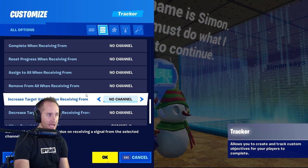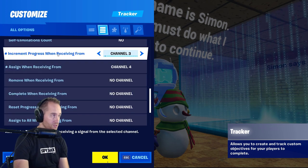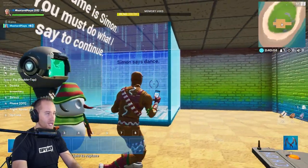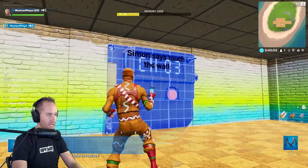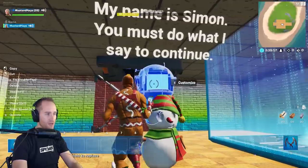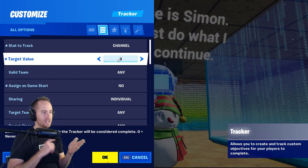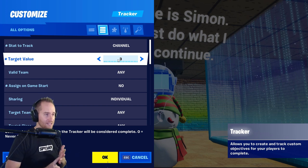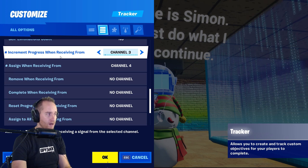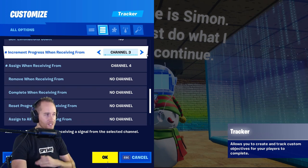Now down to the channels - this is where I can show you what I did to set up this room. The setting is 'increment progress when receiving from channel 3.' All of my objectives - the dancing, the jumping, and the wall touching - every time I did that it transmitted on channel 3. So this was tracking whenever it received from channel 3, and when I did all three things the final objective activated.